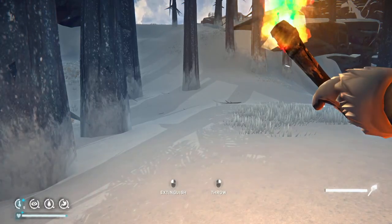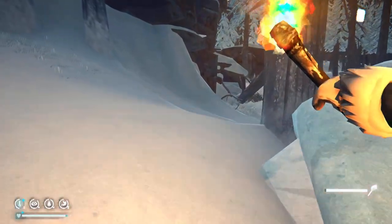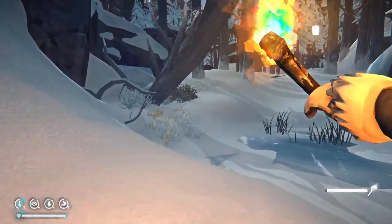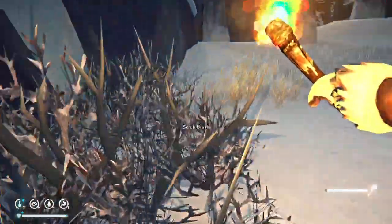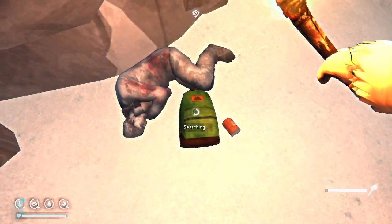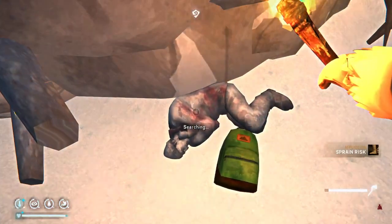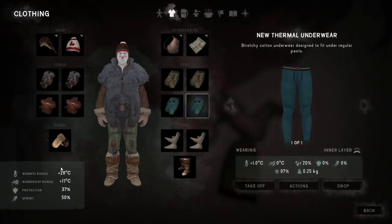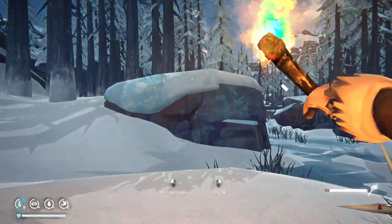Love me some inverted Y axis. Isn't that like when you're flying and you pull back on the yoke to go up? We're going to get some underwear hopefully - yes! 97% condition - how is that possible? That's awesome. Look at this warmth bonus baby!